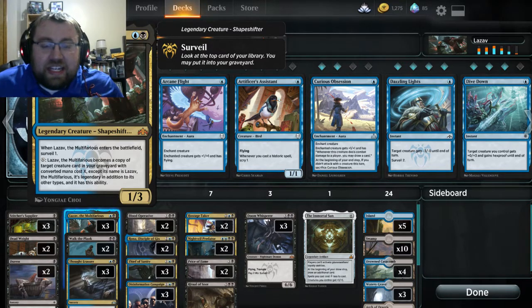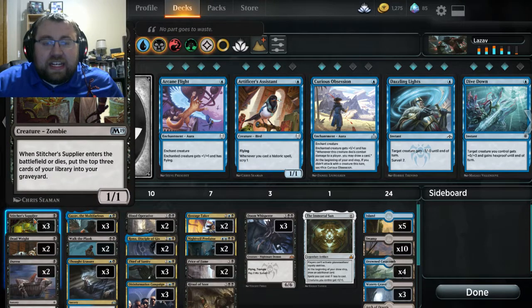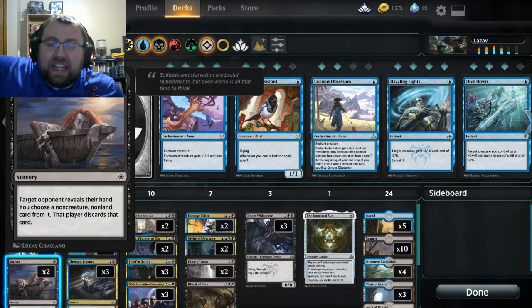In other words, it's a shapeshifter that changes into creatures in your graveyard as long as you spend the mana. I brewed around that — looking at the early drops, I put Stitcher's Supplier in there to try to get cards into the graveyard that we can copy with Lazav. I put Duress in there too.